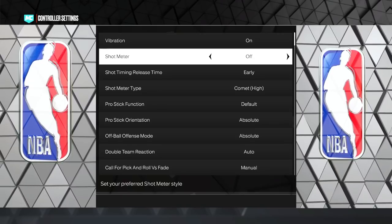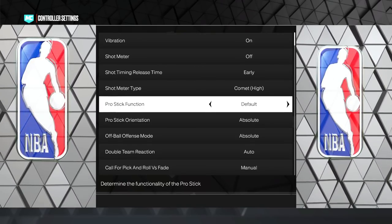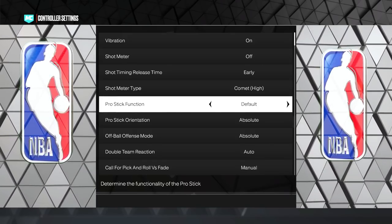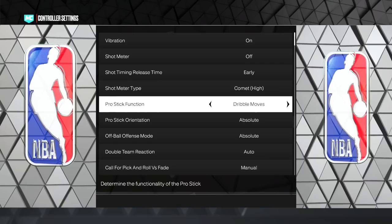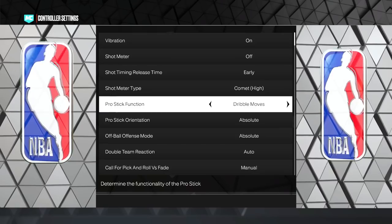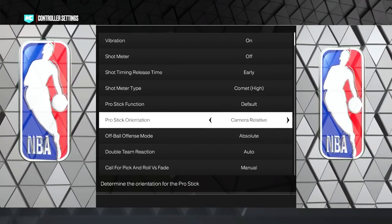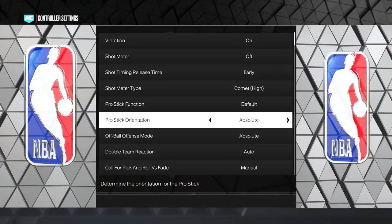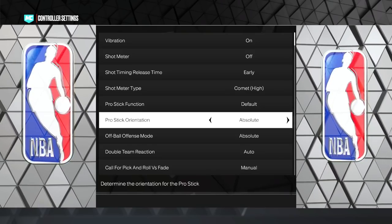The two really important settings are pro stick function and pro stick orientation. I have pro stick function set to default so I can dunk with the right stick, but if you're a beginner I'd recommend setting it to dribble moves only — it won't let you do anything stupid with the right stick and helps you learn dribble moves easier. For orientation, keep it on absolute — do not change this to camera relative, as it is extremely hard to dribble on.